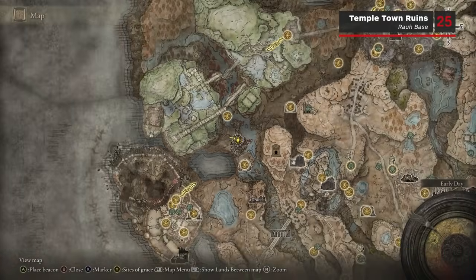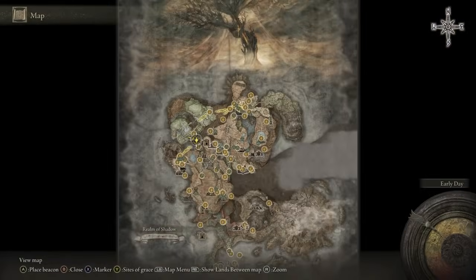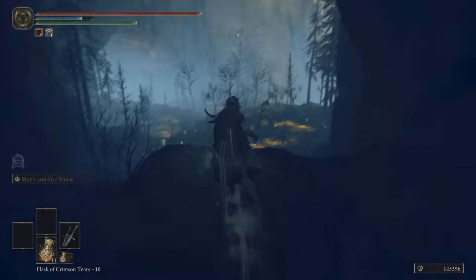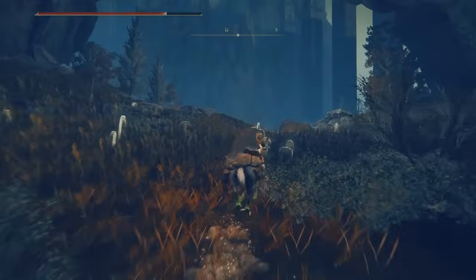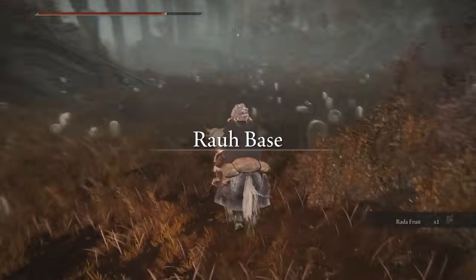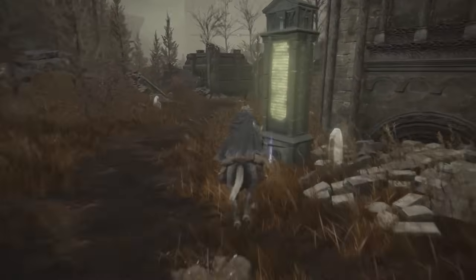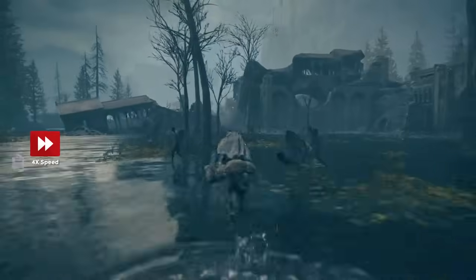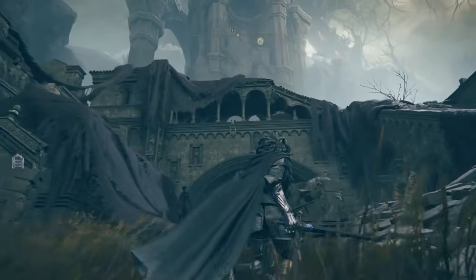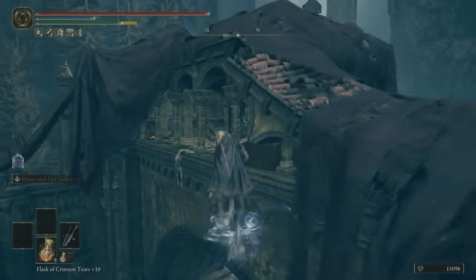Fragment number 25 is the official halfway mark of this guide and the only Rao-based fragment in the base region of Rao. Head forward from the fragment we just collected, north of Morth Ruins, and through the caves until you see a swamp in front of you. In the swamp, head north and then west as that direction opens up to you. Past the swamp you'll enter the Rao base region. Once you've reached the Ancient Ruins Base Site of Grace, head south-west until you reach the Temple Town Ruins. From the map marker at the entrance to the town, head all the way to the south side of the ruins, then enter the hole in the wall. Parkour up to the ledge in front of you, and then you can either drop down or use Torrent to jump in to collect this Scardew Tree Fragment.